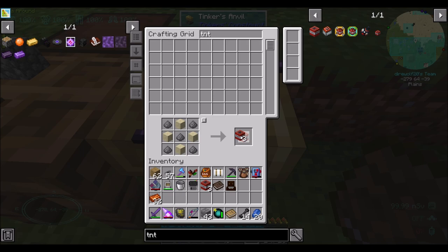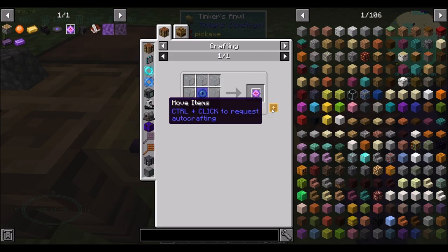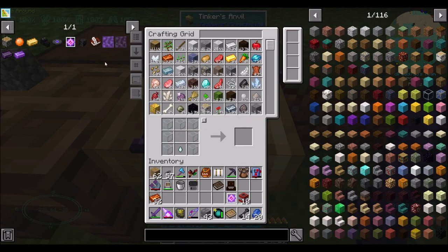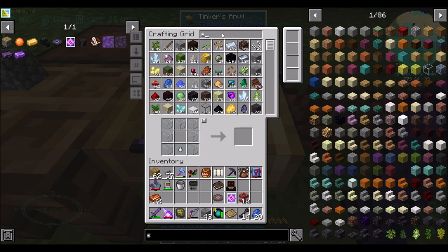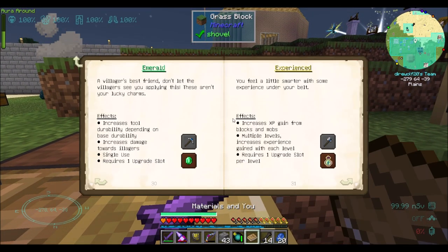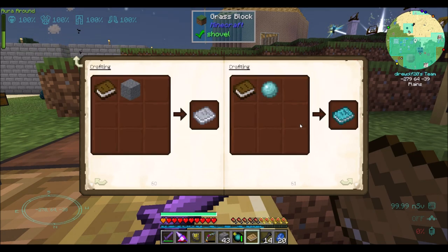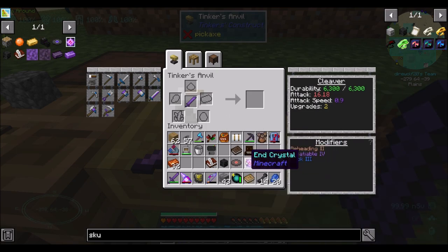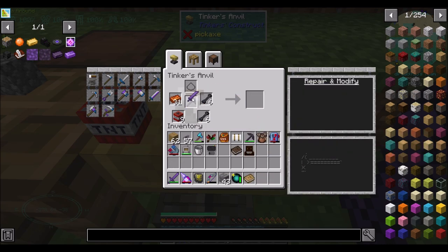Let's max upgrade this thing. We're going to want an End Crystal, a Music Disc, a Wither Skeleton Skull, and a Writable Book. It's four potential upgrades unless you count the dragon. So Music Disc, Head, End Crystal, Writable — that'll be upgrades three, four, five, six. I'll be adding Beheading three, four, five, six, seven. Beheading level cannot go above that — so that's max beheading.